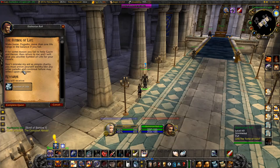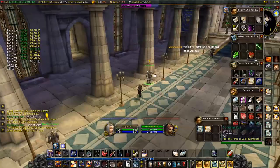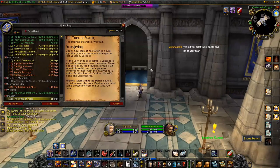The first step is talking to Duthorian Rule in Stormwind. Talking to him at level 20 will allow you to get the Tome of Valour, which, when used, will give you a quest to talk to him again. Handing this in, then accepting his follow-up, sends you to Daphne in Westfall.